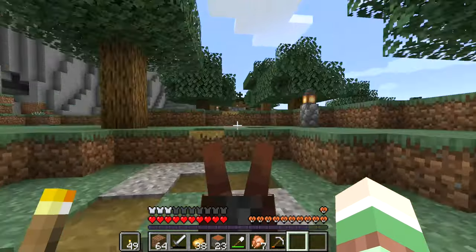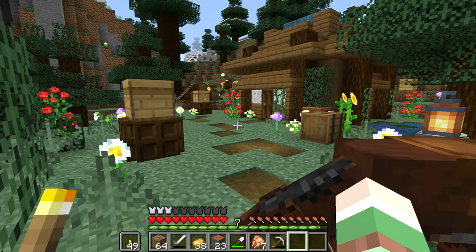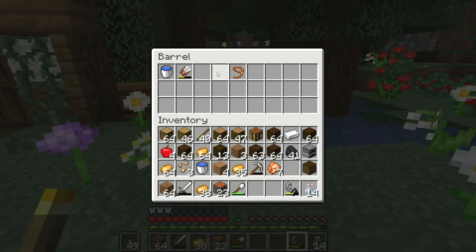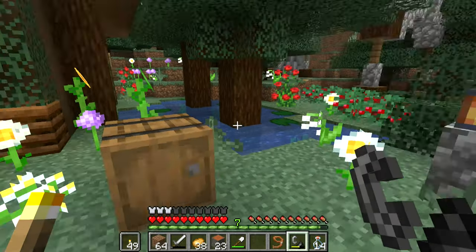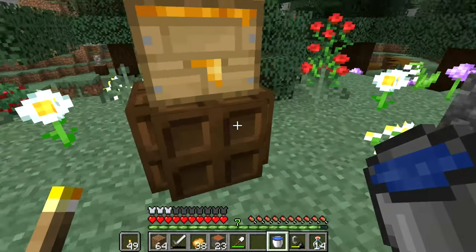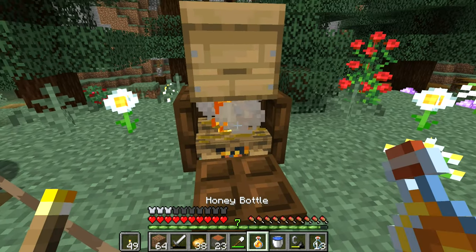Let's go and check on the bees - I haven't been here in a while so I gotta take care of them. Okay, let's put away some stuff. Oh, my leash is also here, that might be quite handy. Mule, don't walk away - he really has a habit of doing that. Okay, let's light this thing up and collect the honey.